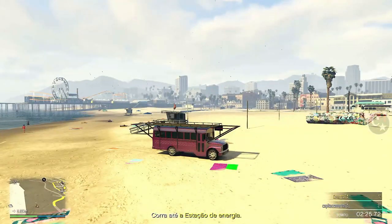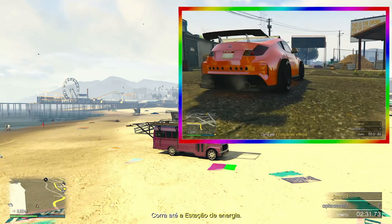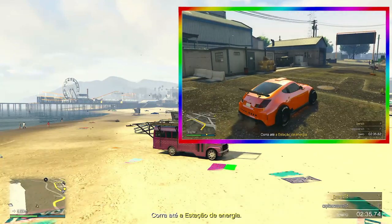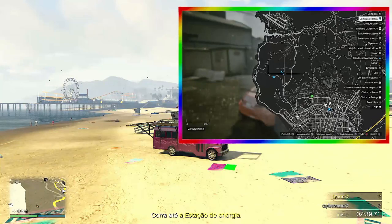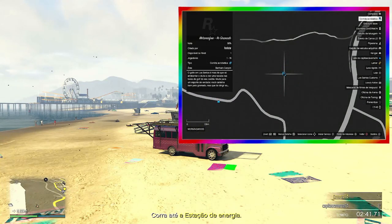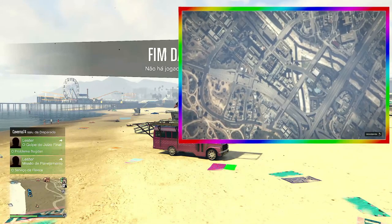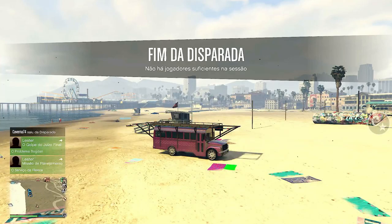A disparada ainda continua contando. Então, você ou o amigo podem simplesmente apertar Option, vir no mapa e ir até a missão. Entre na missão e pronto — fim da disparada. O amigo continua na sessão, nós também, tudo ok.